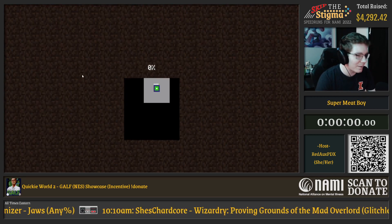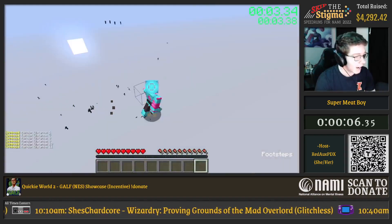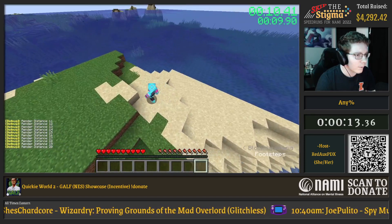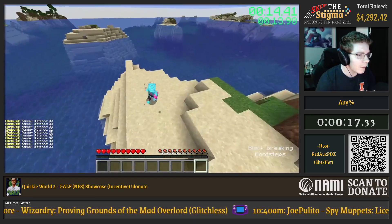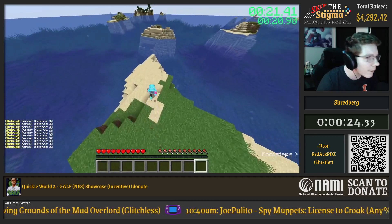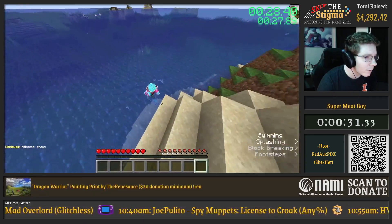I'm basically going to play the first seed that I get here if it wasn't terrible. And this is honestly perfect. It doesn't look great — it's just an island. But it's honestly a pretty good spawn because oceans are one of the best starts, believe it or not, even though we don't have any trees.